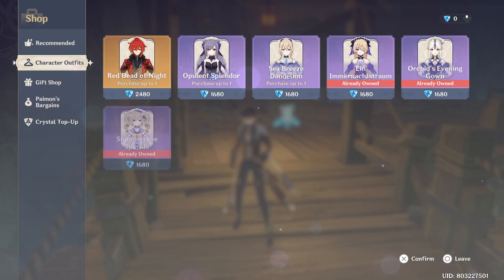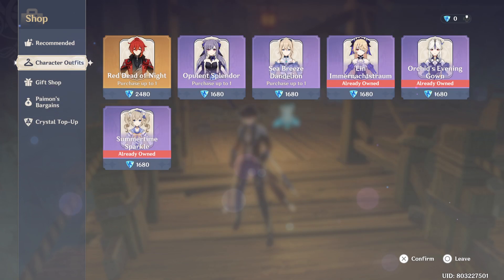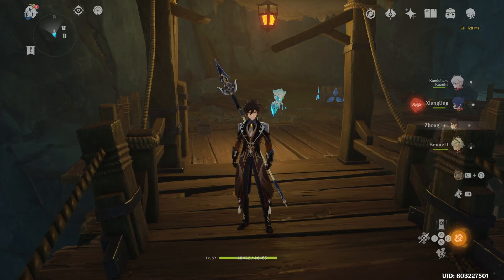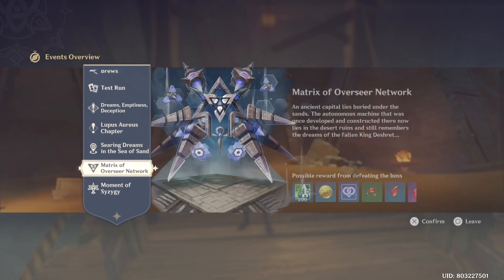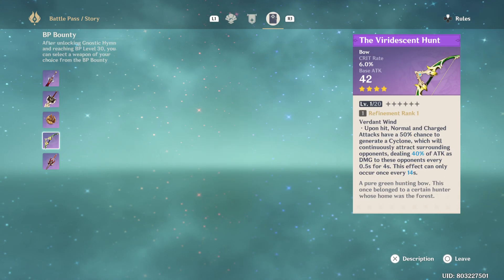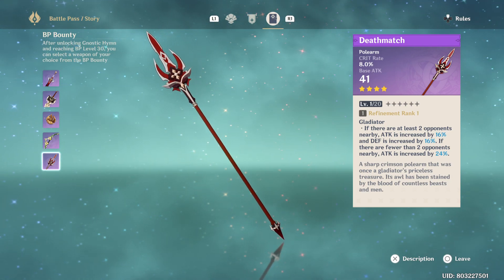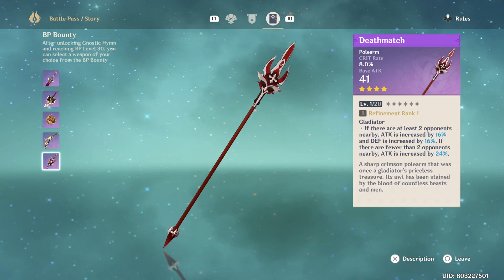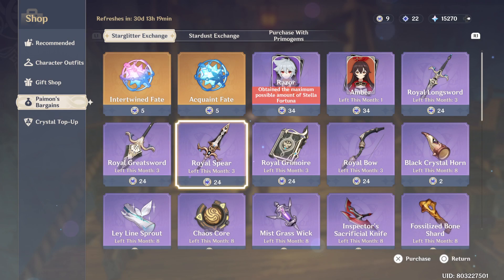If you can spend a little bit, you can get the Battle Pass. If it's your birthday or Christmas, ask your family for the ten dollars it costs, or do some chores, babysit, or mow lawns to earn it. The Battle Pass weapon looks better, or if you want to be purely free-to-play, just get the Black Tassel — it's free, no money needed.